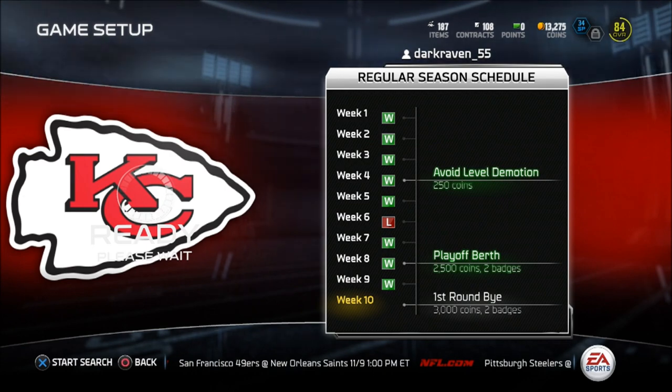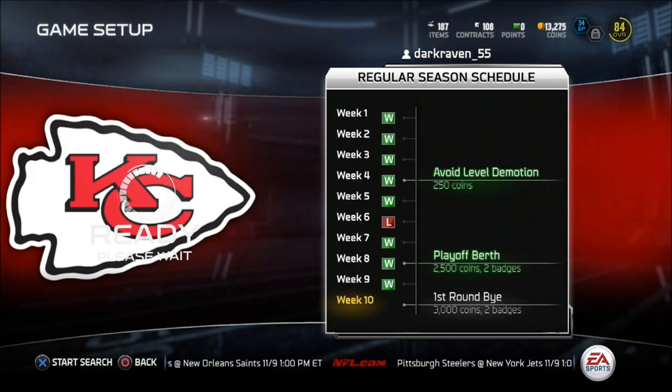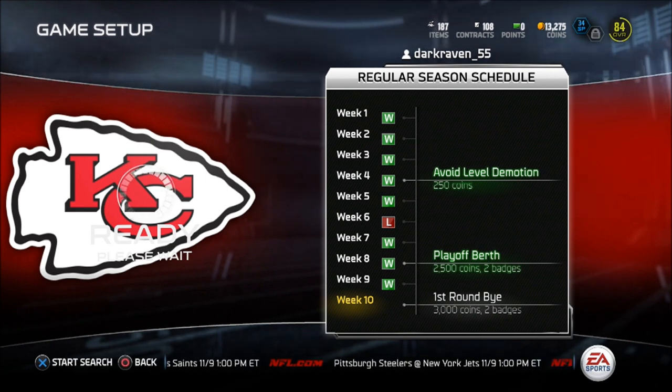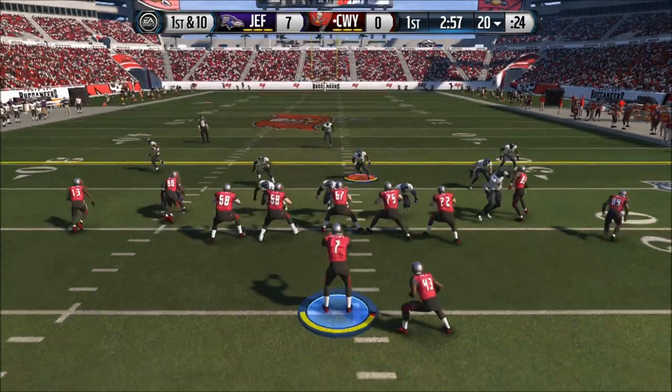Hello guys, it's your boy Dark Reign from Maddenoss.com and welcome to another episode of Madden Ultimate Team. Right now we're in week 10 and this is the first round bye game. I need to win this game in order to get into the first round of the playoffs. Let's go ahead and play this game.